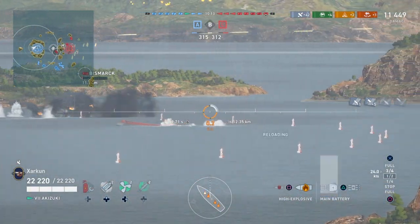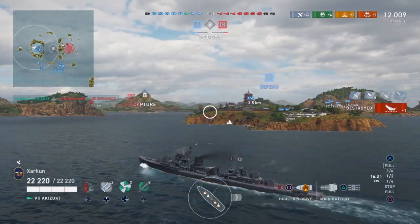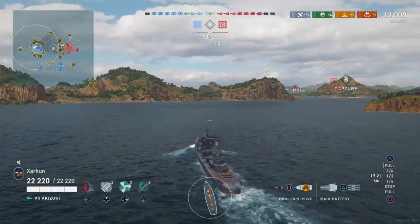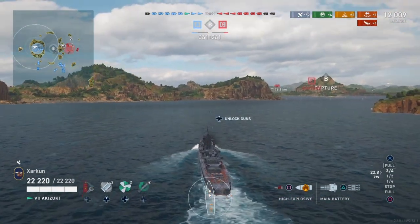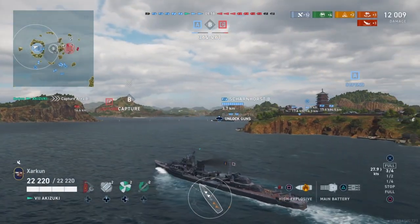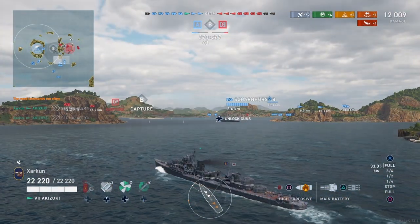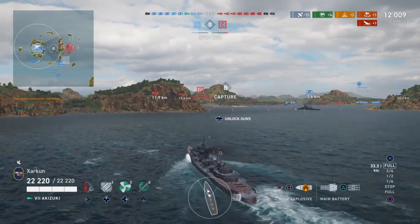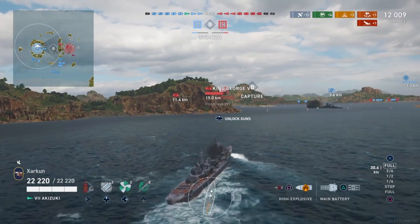Meanwhile, the two friendly destroyers on my team still are a grid square away from where they were at the start of the match. They haven't even attempted to approach any of the cap circles — they are just sitting there. I know one of them is a Shiratsu Yu and the other is a Benham, both fairly stealthy ships with a lot of torpedoes that can be used to take caps. Why are they not doing it? I don't know. That's just going to leave it up to me and the Scharnhorst.